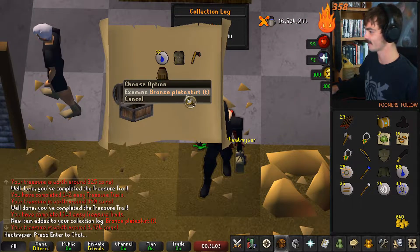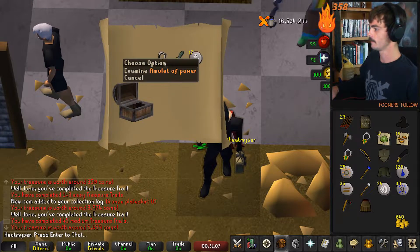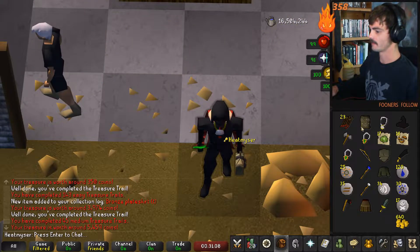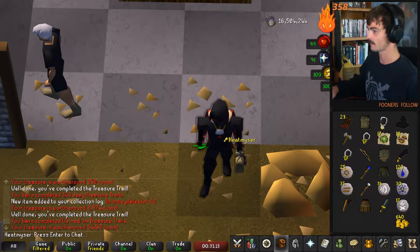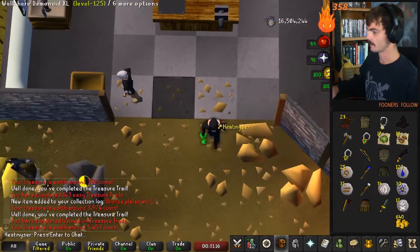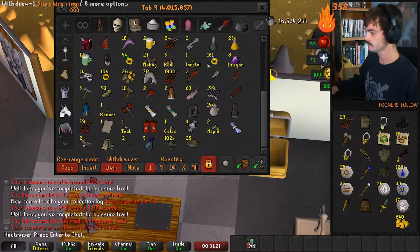Yes! The bronze plates get trimmed for the first log of the day, followed by an amulet of power. I can't believe we just got two trimmed items on the back-to-back easies or beginners, that's pretty wild. I'm happy about it though, we'll take that free collection log slot.